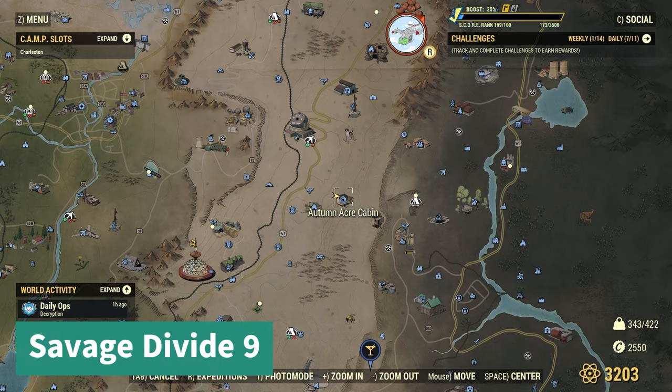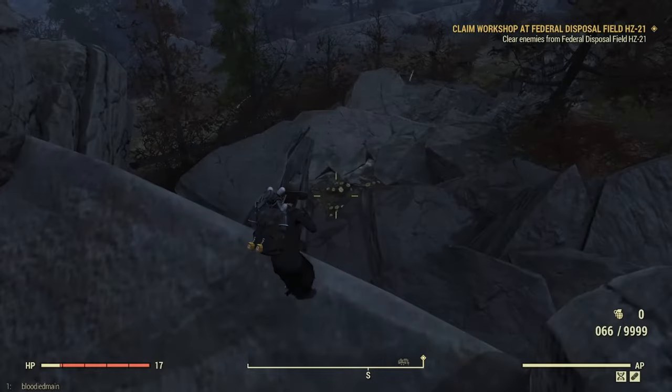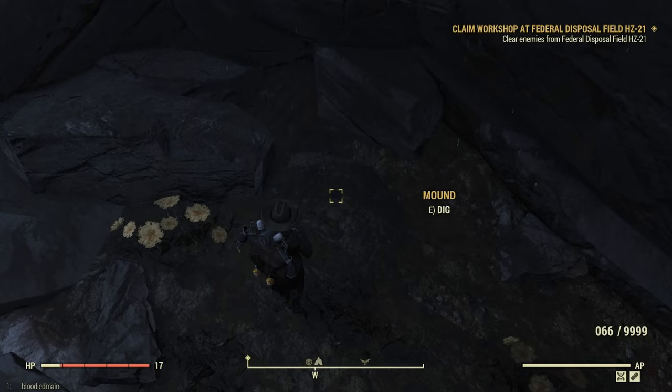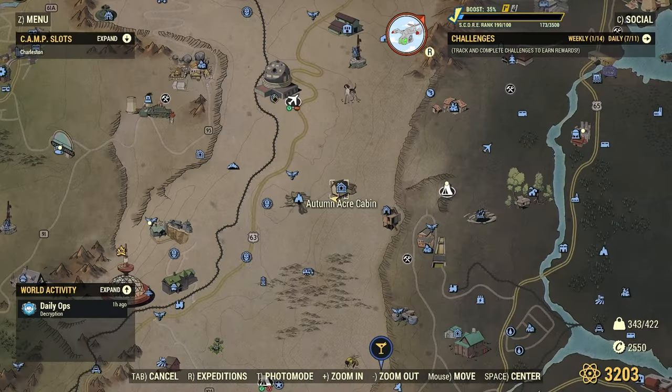Next up we have Savage Divide number nine. I'm going to go to Autumn Acre Cabin. There's a little gap in the rocks — I'm looking for these wildflowers, and there's the mound. Here it is in relation to the fast travel.